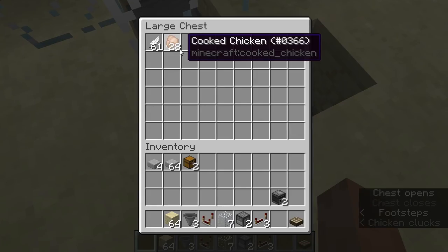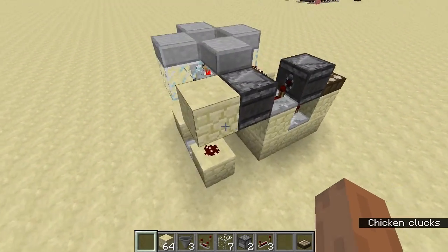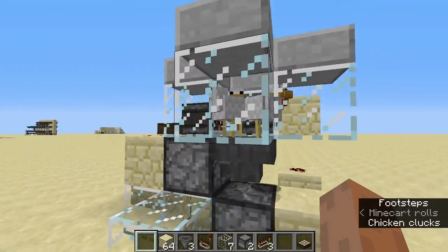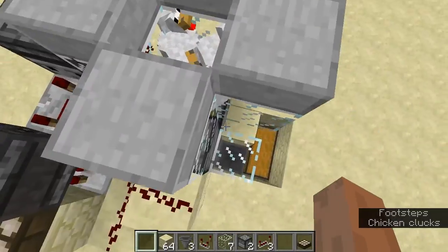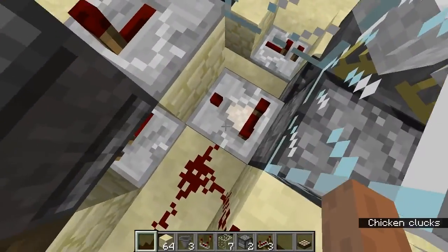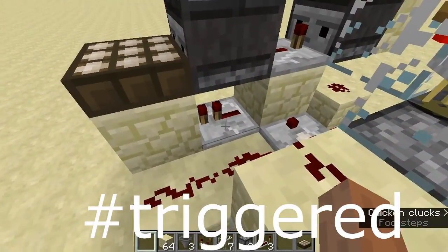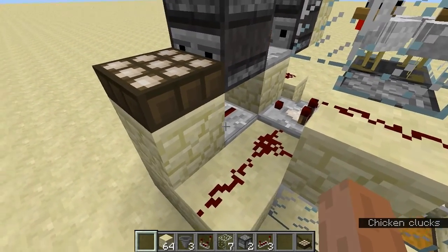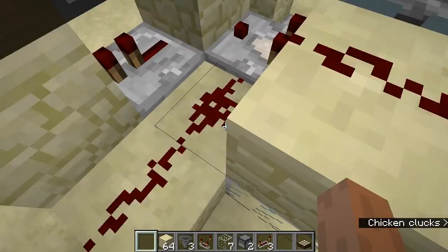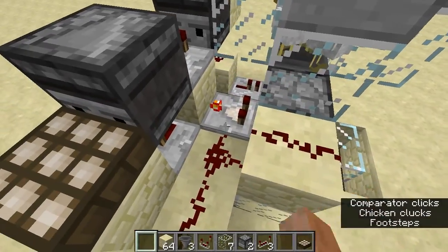And then you're gonna get your very deliciously done cooked chicken. So I'm gonna explain how this thing works, just so you all know. The chickens here are gonna lay eggs. The eggs are gonna enter this dispenser. Then this comparator is gonna get triggered, and it'll get redstone power, and then that redstone power will be transferred to this. Then this is gonna go into the comparator — even if it's in subtract mode, it's gonna work, there's no difference.